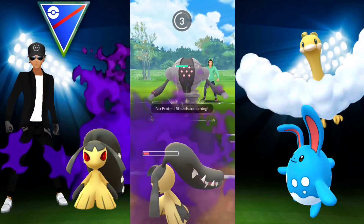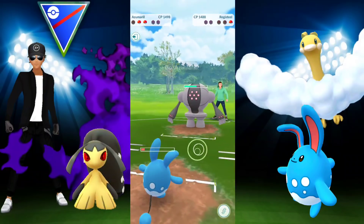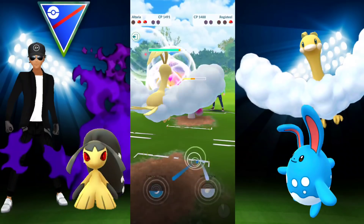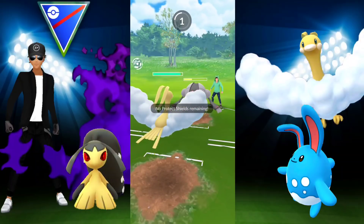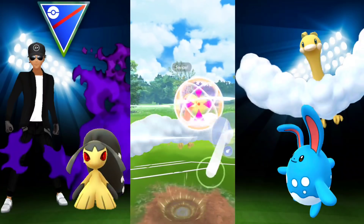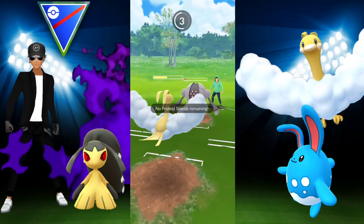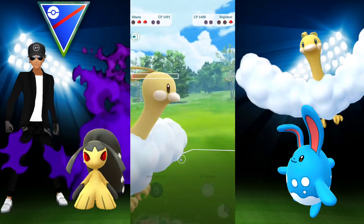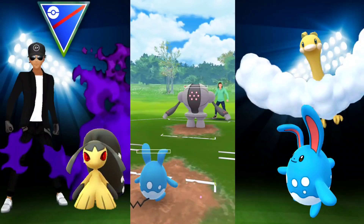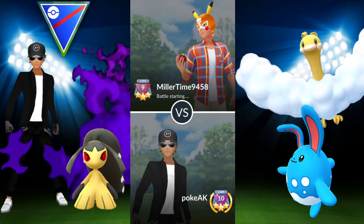They have a Registeel in the back — perfect since we've raised our attack. We ran into a ton of lag, unfortunately. I go in with Azumarill to gain a little energy, then switch into Altaria to absorb Flash Cannon, doing as much damage as possible before switching back to Azumarill to potentially get off a Play Rough. At this point it's so low I didn't need it — and we take the win!